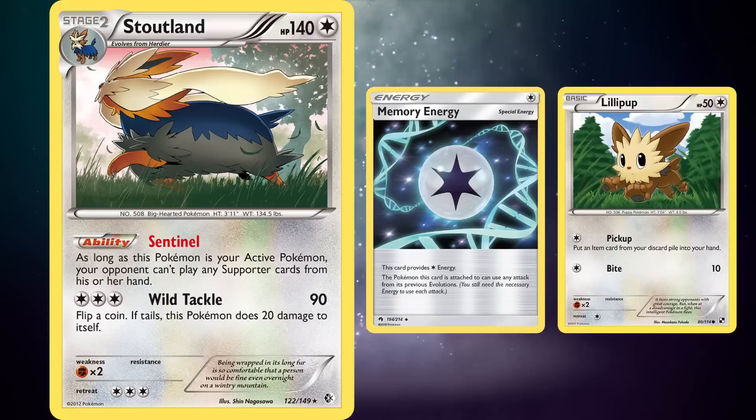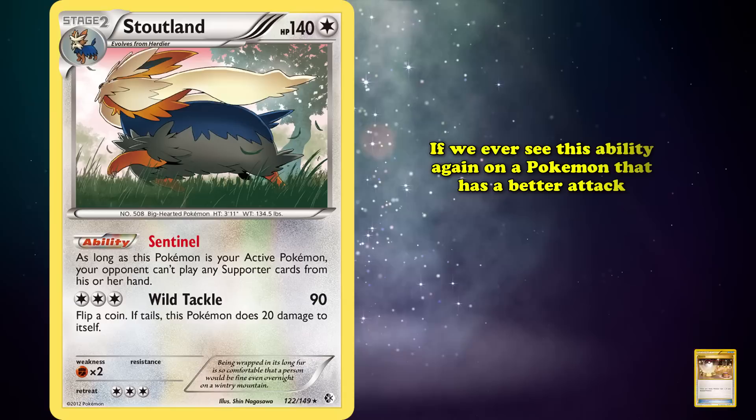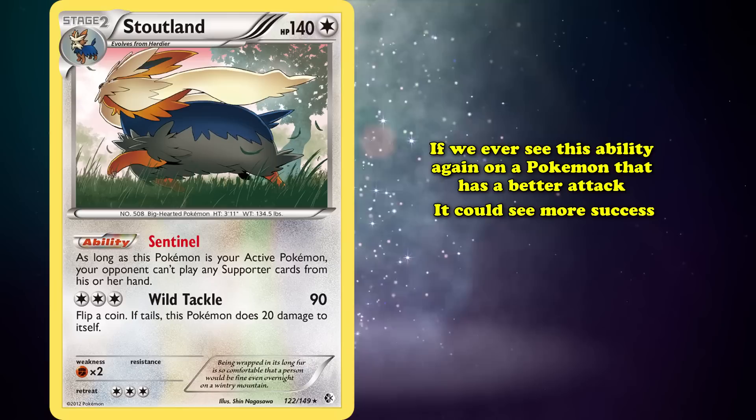This deck was able to steal some games at tournaments, but at the end of the day it was just too fragile against singular counter cards like Switch — an item card that switches out the active Pokemon — or abilities that prevent special conditions. If we should ever see this ability again on a Pokemon that maybe has a better attack, there is definitely room for it to see more success, because blocking supporter cards is one of the best lock options, which is why Stoutland makes it onto this list.